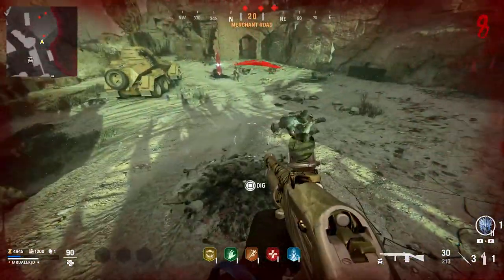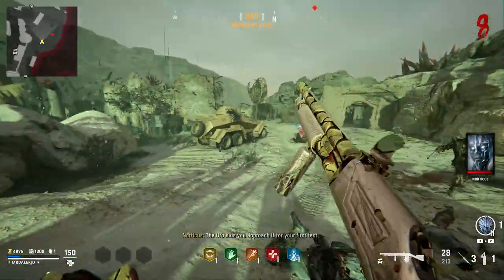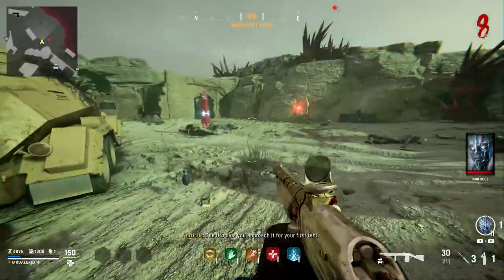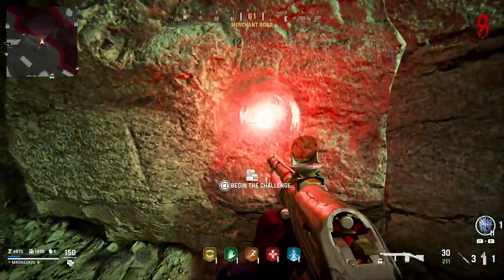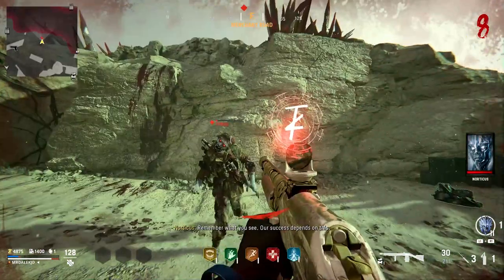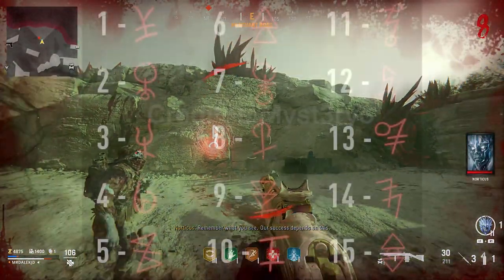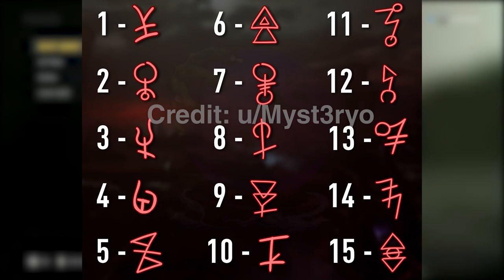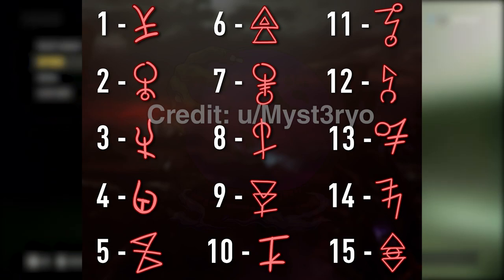This is where the shovel comes in — you're just going to be looking around in this area on the ground for dig spots, and you will find this orb. Once you've found the orb, it will float towards the wall behind this obelisk, and going up to it will begin the challenge. This first challenge is a memory challenge where the wall is going to be showing three different symbols. Big shout out to Mysterio on the CODZombie subreddit for this image — in-game you just look at each symbol that flashes and relate it to a number on the chart.